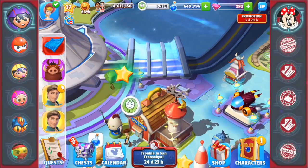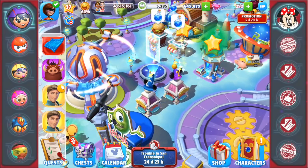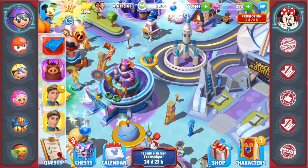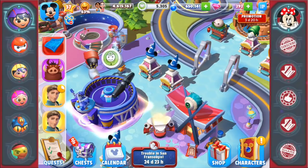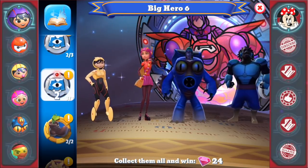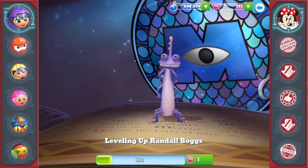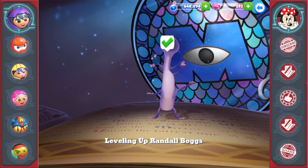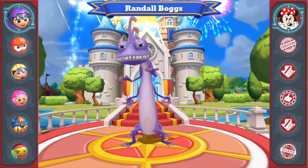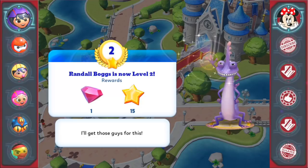I'm continuing the Trouble in San Fransokyo limited time event and this is totally awesome. I'm working on bringing Honey Lemon into my kingdom, so that's what I'm doing in today's video — collecting all of the blimps. In this video I'm selecting a bunch of clips I've recorded so you guys get to see what my drop rate was to bring Honey Lemon in. I know you guys wonder how long it takes and what my drop rate roughly is, so you'll definitely see that today.